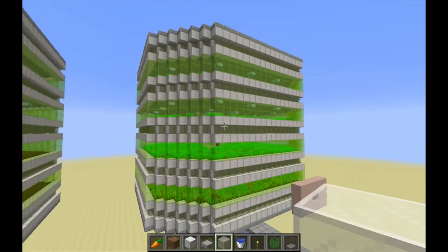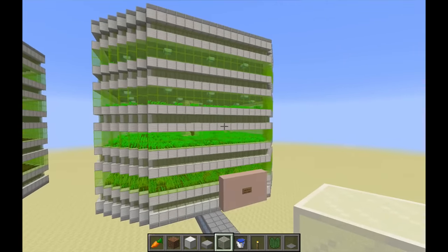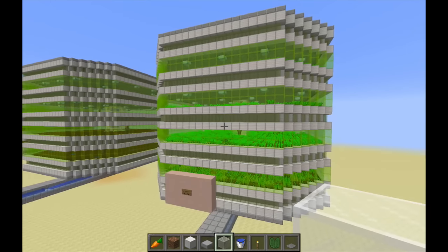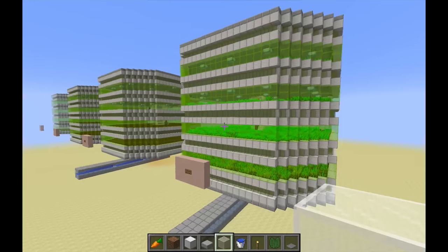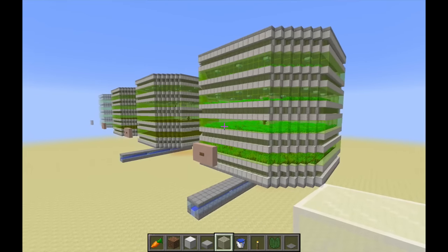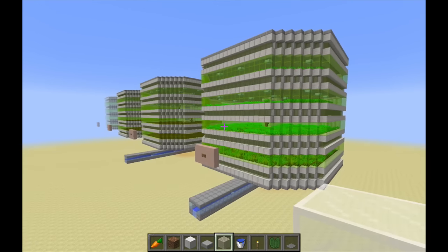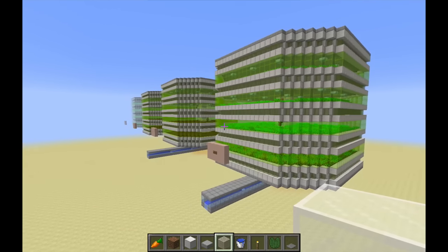Here again is the completed build — identical to the one demoed at the beginning, without the glowing effect for the villagers. That is all for this video. I know it's been long, so if you're still watching, thanks for sticking it out. A big thanks to UnaryBit for the initial design of this build — one I found so useful in so many worlds. If you have any questions or suggestions, please leave a note in the comments. Thanks for watching.